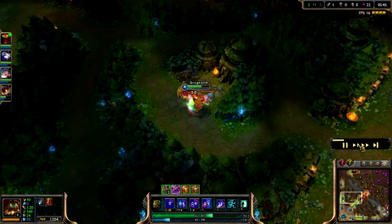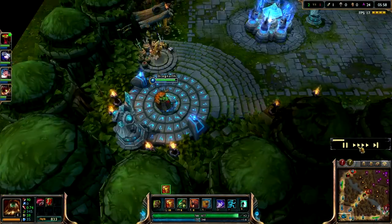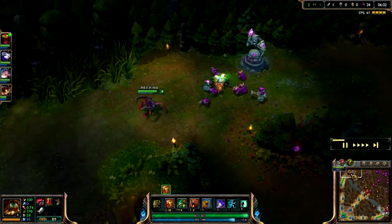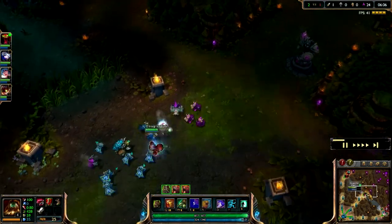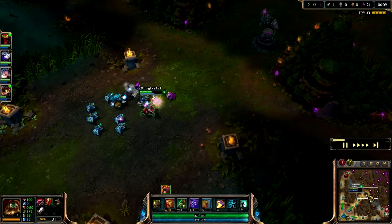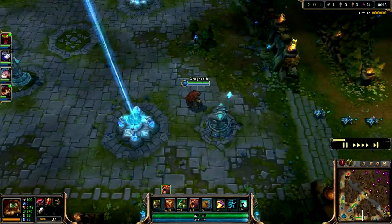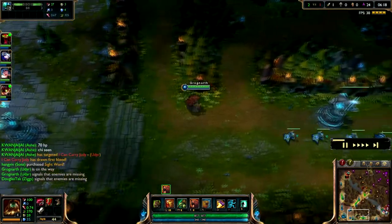The skill order usually goes Q, W, E, Q, E, W, then R until it's maxed, with Q in between - pretty much getting two levels in everything first but maxing Bear and Tiger first. When you're ganking, you have the speed to catch up to opponents in lane so they can't get away.